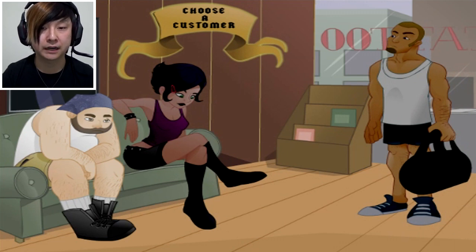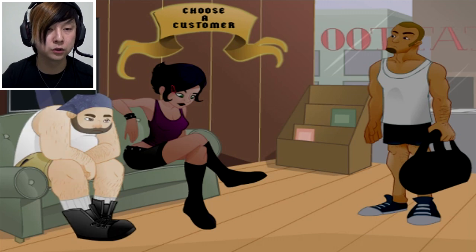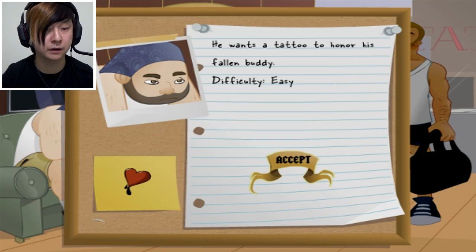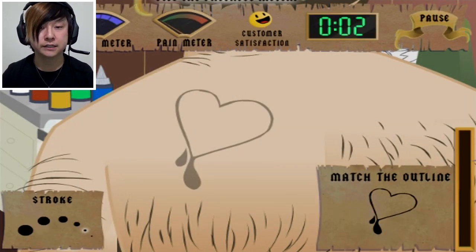We got gym bag dude bro on the right, we got this girl, we got this saucy-looking girl in the middle, and we got this sad-looking guy. It looks like he's the only one we can pick. Why does this guy look so sad? He wants a tattoo to honor his fallen buddy. Oh, okay. Well, that's why he's so sad. I feel like kind of a dick now. So is this the tattoo he wants? It's this little post-it note thing that has the heart on it? He wants a heart? Okay, sure. We can do a heart. Ooh, look at that - that's nice and easy.